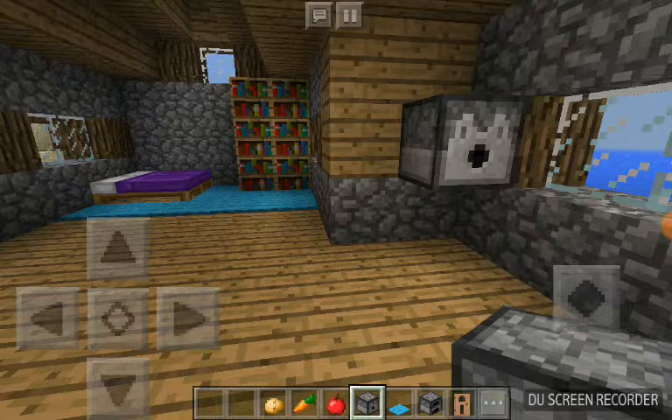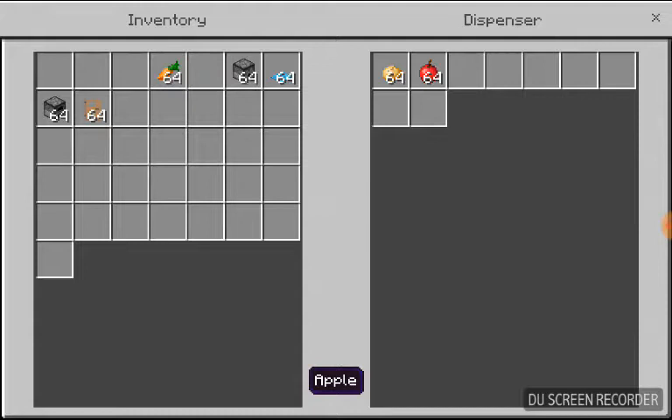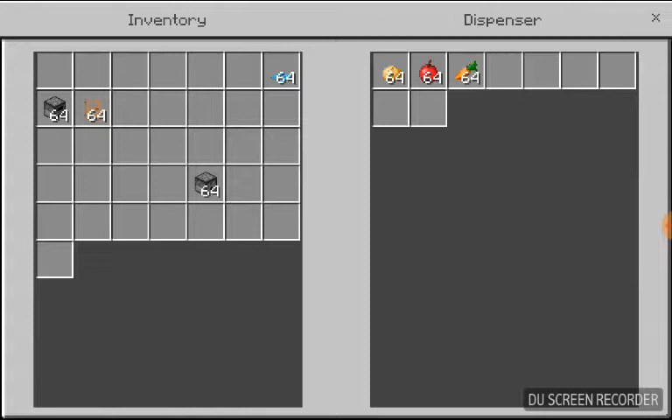Oh, you're adding carpet — I like that. So what did you decide to put there? A dispenser? Oh for food? Yeah, there's going to be genuinely fun stuff. I was going to do that with the fridge.